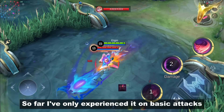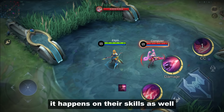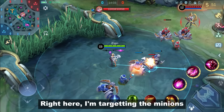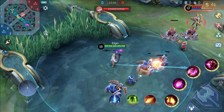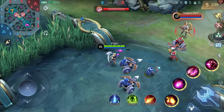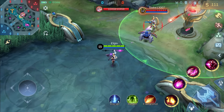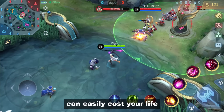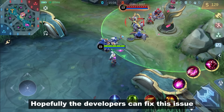So far I've only experienced it on basic attacks, but some players are reporting it happens on their skills as well. I tested the basic attacks smart targeting and it's not working properly. Right here I'm targeting the minions but my hero still chooses to attack the enemy Layla. It has the same result when I target the tower. That slight movement when changing targets can easily cost your life, especially for marksmen. Hopefully the developers can fix this issue.